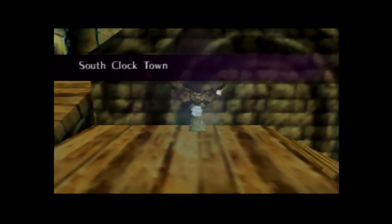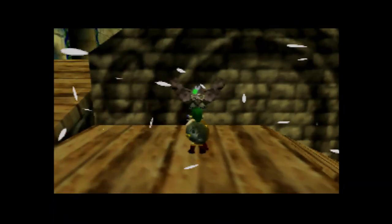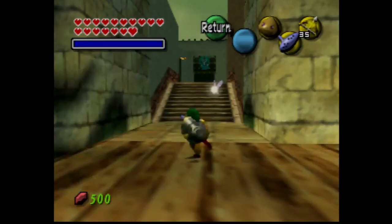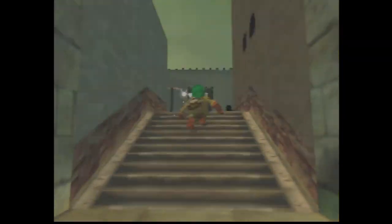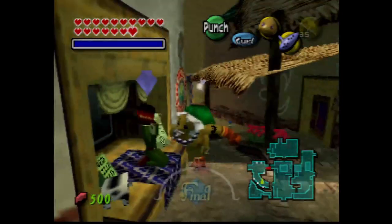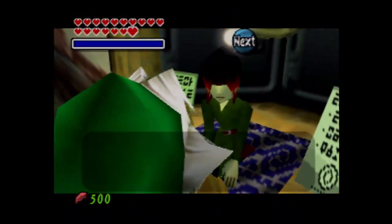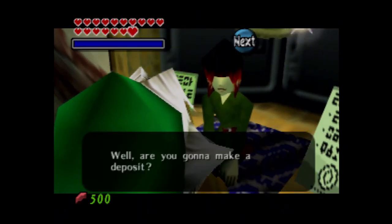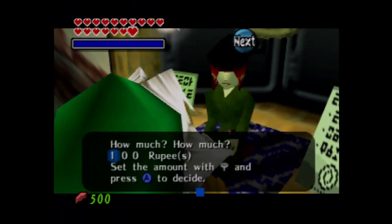We're going to deposit all our rupees. This is kind of the last thing we can do. Once we can get a certain amount in the bank, we get a piece of heart — that's what I mean by this. You can do this earlier, but I wanted to do this towards the end of the game when we have Chateau Romani and the Light Arrows. We can deposit all 500 of our rupees.